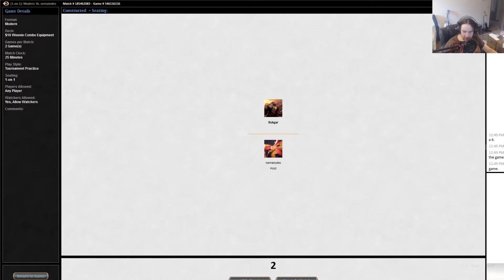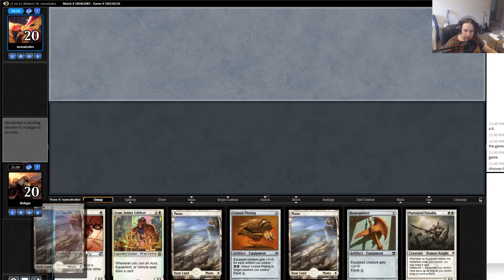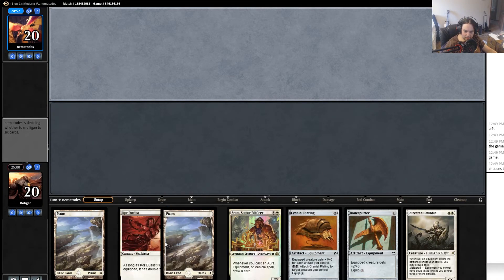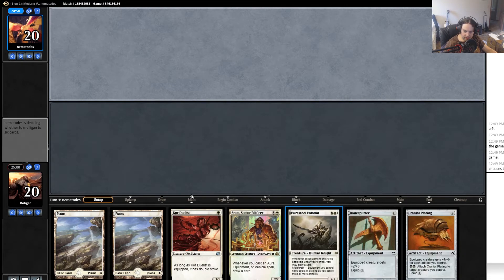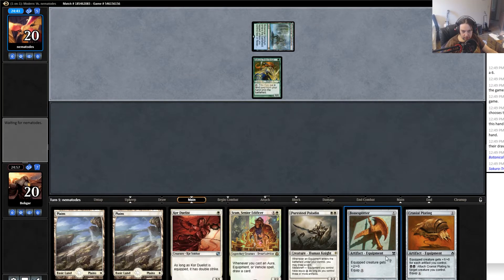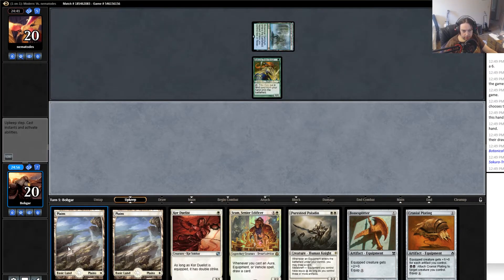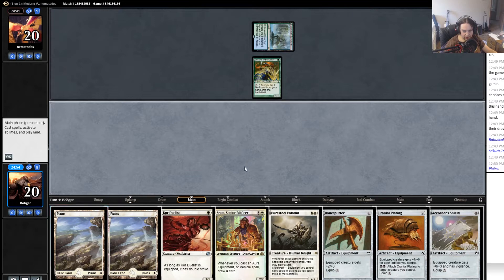What is up guys, it's Bobgar and I am playing some Kor Equipment combo, some Choreos in Modern. Not the prettiest hand I've ever seen but I think it's a keep. What I'm looking at right now is turn one Duelist and turn two probably Sram's, hopefully turn three Puresteel and play a couple artifacts. Some kind of land combo deck I'm guessing.